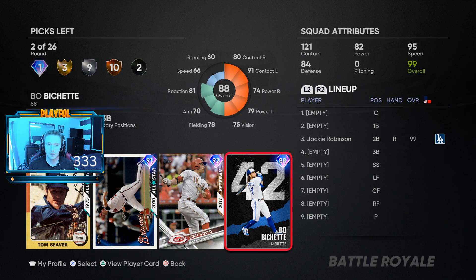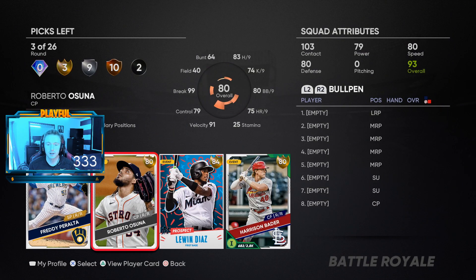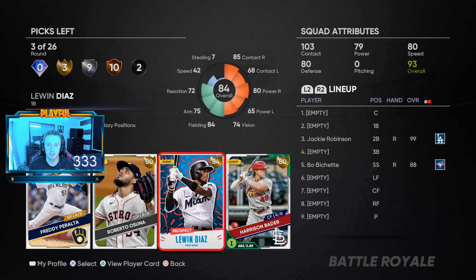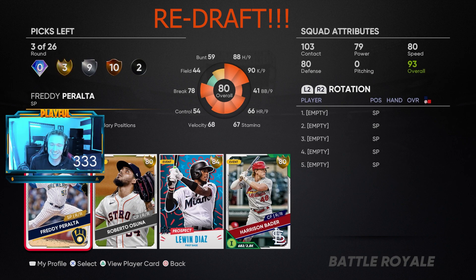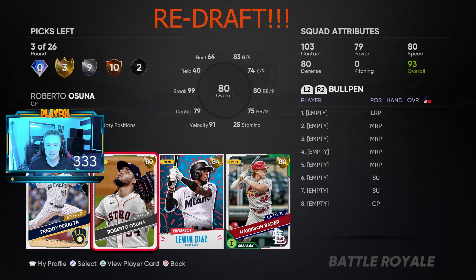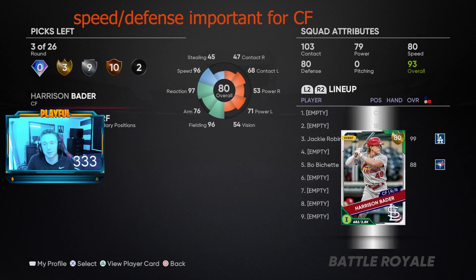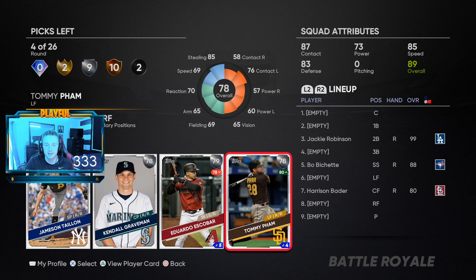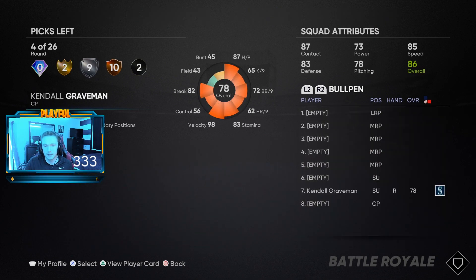First basemen are easy to replace, there's a lot of them. Shortstop is a pretty tough position to fill. I'm gonna take Bichette - easy pick right here. Ozuna is really good. Diaz is a first baseman and that's a very easy position to fill. I don't really take starters - I don't start starters at all in redrafts. We're gonna go Bader because he's got too much speed for center. This one's easy too - sinker/cutter - we're gonna go Graveman.